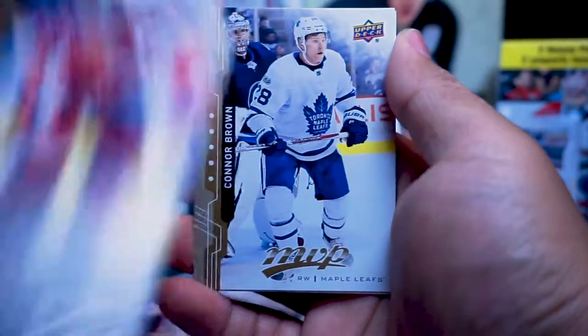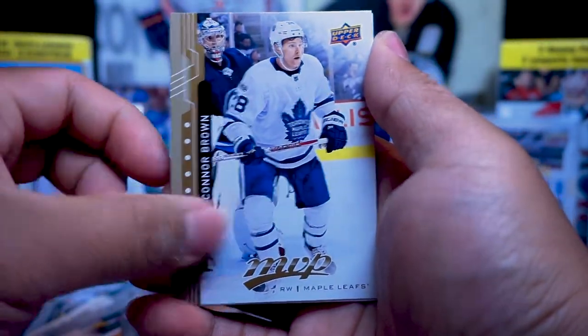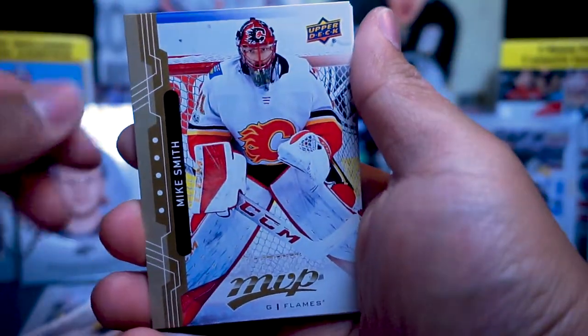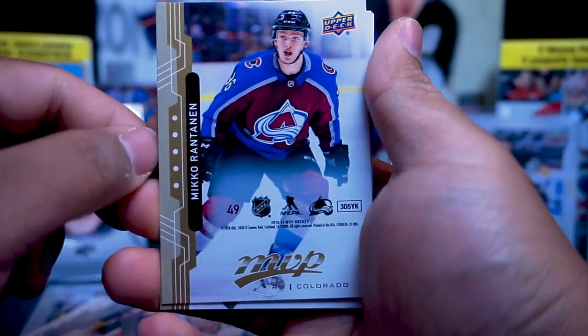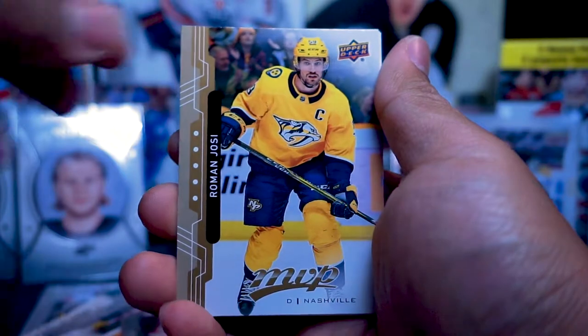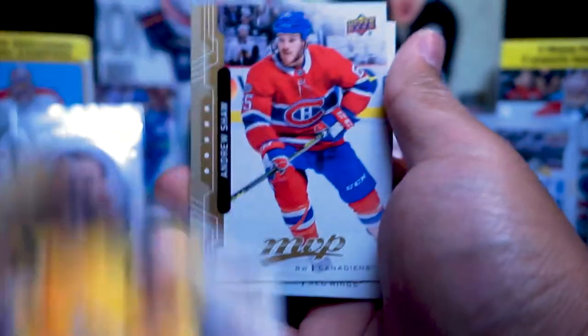Patrick Laine, TJ Yoshi, Connor Brown, Rasmus Ristolainen, Eric Johnson. I'm trying to speed it up here, it was getting a little too long. Mike Smith, Mika Rantanen, Roman Yossi, Andrew Shaw, Jimmy Howard.